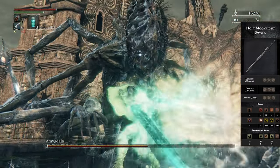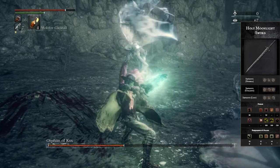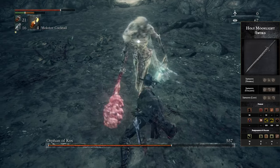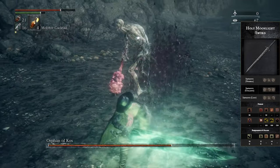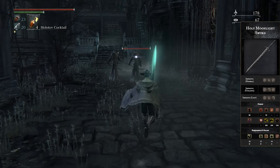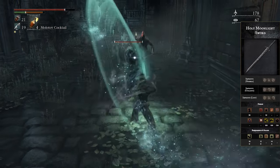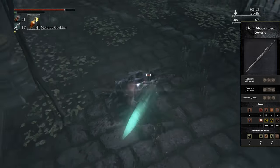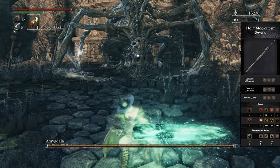This weapon gets split arcane and physical damage — an A scaling in arcane and a B scaling in strength. The physical damage is only part of the untransformed version, and when transformed it does pure arcane damage. If you plan on using the transformed version, I recommend going all into arcane, but if you use the physical portion more, go into strength. I definitely recommend putting a little into strength anyway, because arcane damage in this game is very polarizing — it's either the best thing to have, or complete and utter trash against a lot of different bosses.